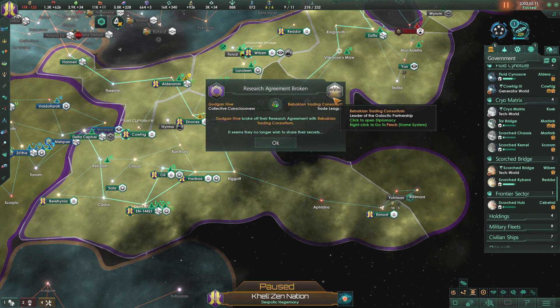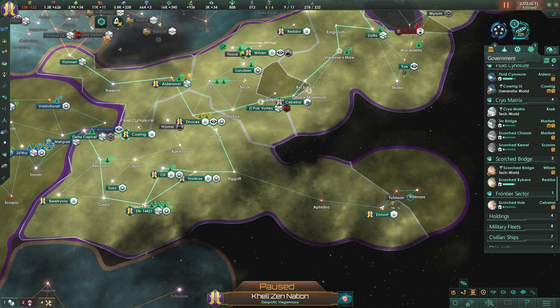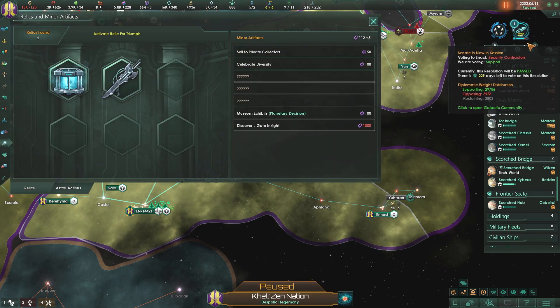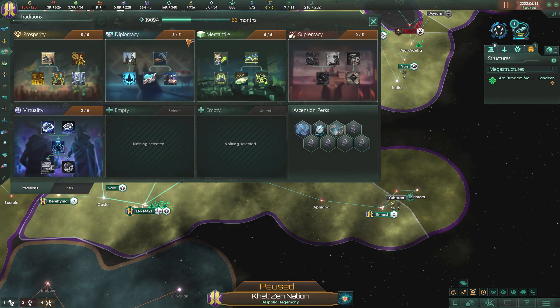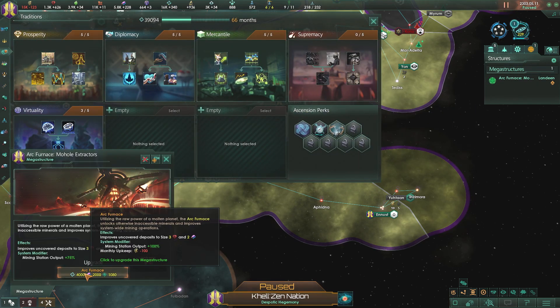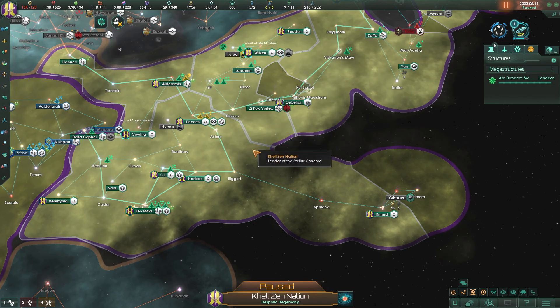Research agreement broken with the Gungden Hive. Relic activation is now available - do I want to do Relic activation, save up to get another tradition in 66 months, or upgrade my Ark Furnace? We'll upgrade the Ark Furnace.